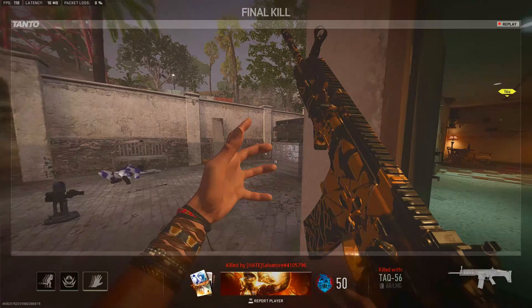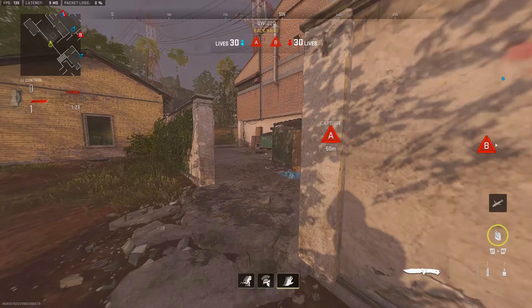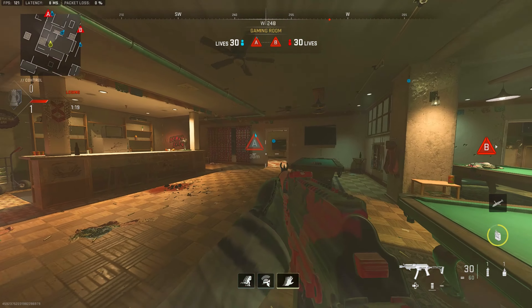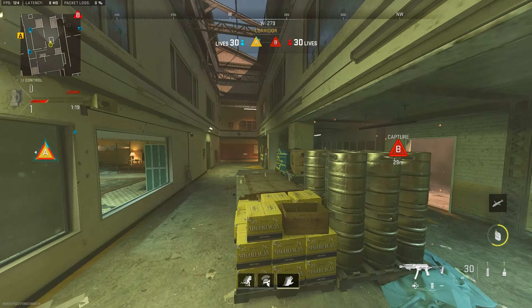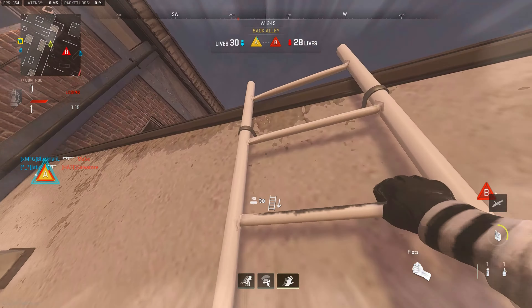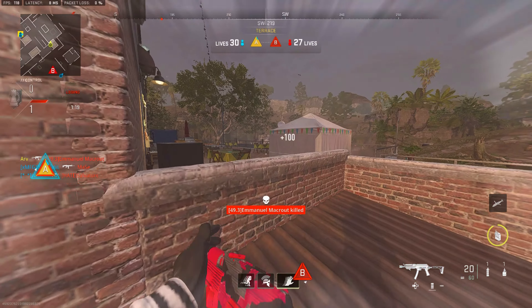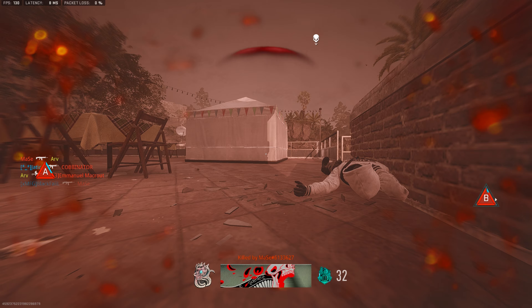Losing the first defense is never good, but let's see how we do on offense with our backs against the wall. We're going through the middle as teammates approach A — I want to lock down initial middle control. Once we have middle control we have those two segments locked down. Best possible start here as we get a two-piece, I go through and take out the third, and just like that we get three down.